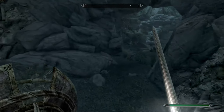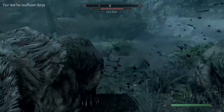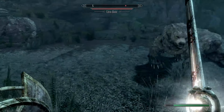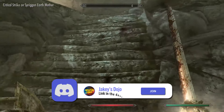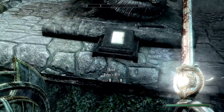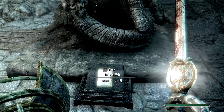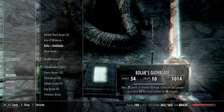I actually recognize I already had it on that character, so we're going to use a different character to get this weapon, but it should be the same. If we come right here, we'll see a unique note — Bolar's Writ — and Bolar's Oathblade. A very cool backstory: a Blades person who was hunted down by the Thalmor left this blade here for us. Not the craziest enchantment, but still very, very cool. I wonder how many Thalmor he killed.